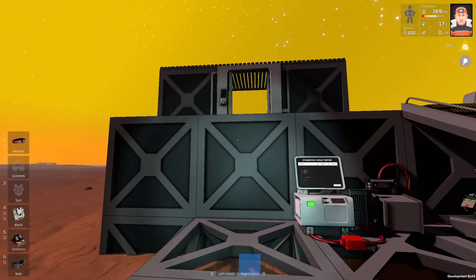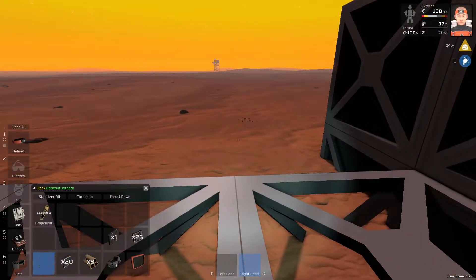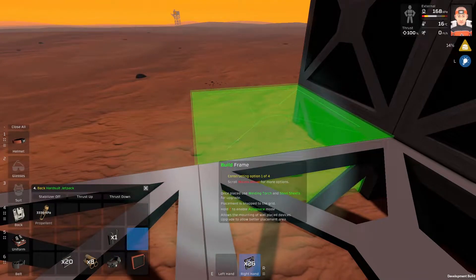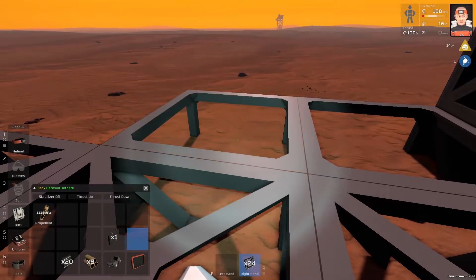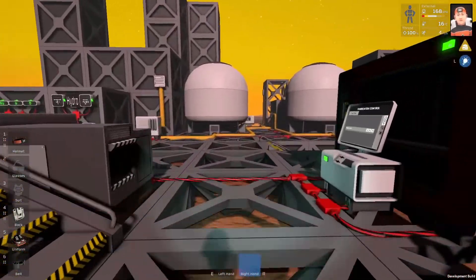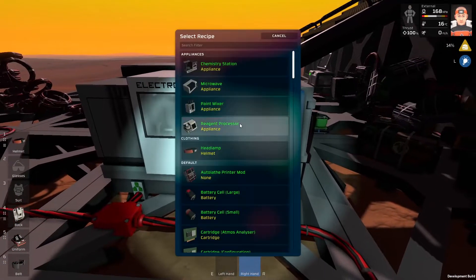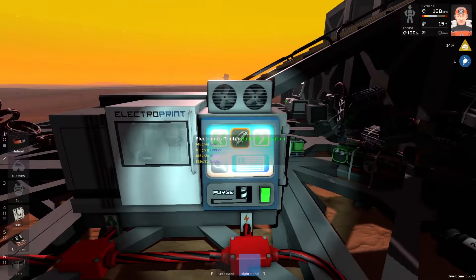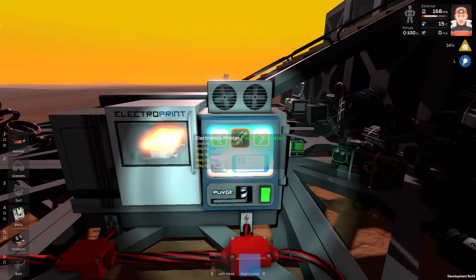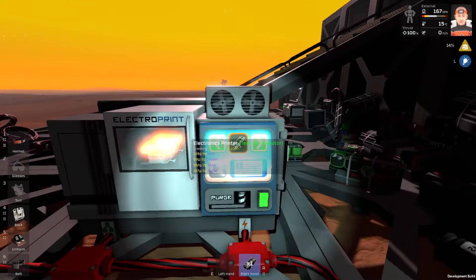I think I should start with an elevator. So I'm going to place some frames probably right here, and I need to weld it. But I'm going to print an elevator, so let's find the elevator. I do have the resources, I'm going to print just two elevator kits.